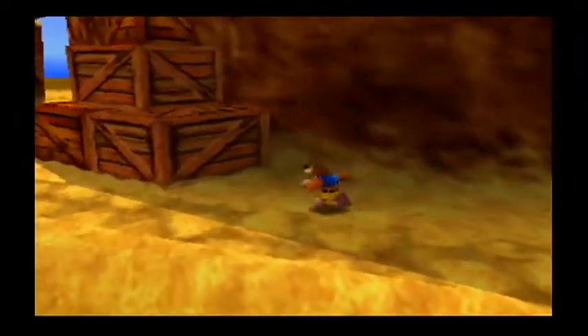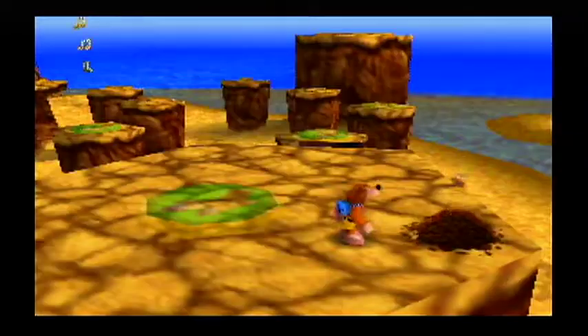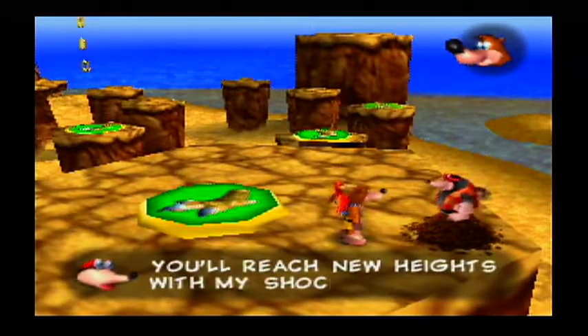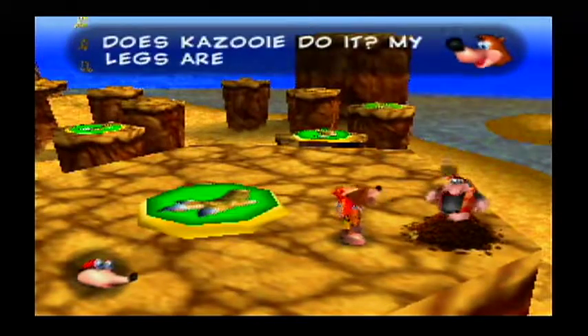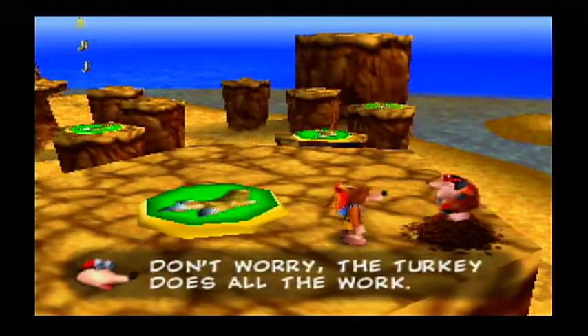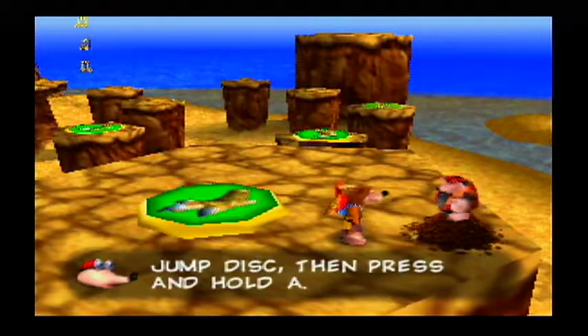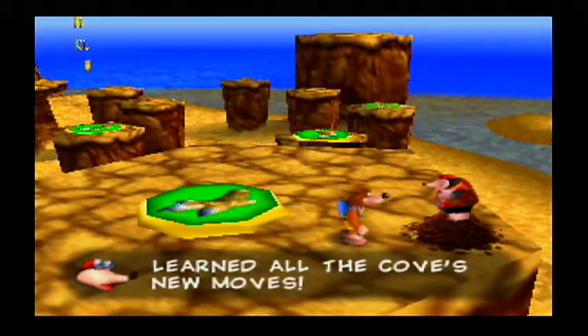If you recall in the last part, we found Bottles up here, and we want to go talk to him. And with that, they're activated. He says: 'You'll reach new heights with my shock jump spring. Does Kazooie do it?' 'My legs are tired.' 'Don't worry, the turkey does all the work. Simply stand on a shock jump disc, then press and hold A.' 'Nice going! You've learned all the cove's new moves.'